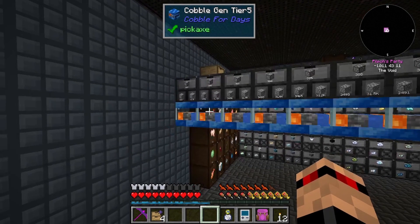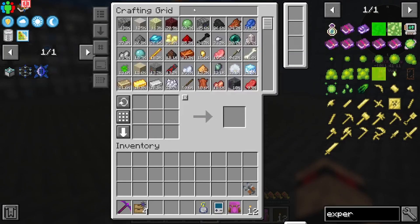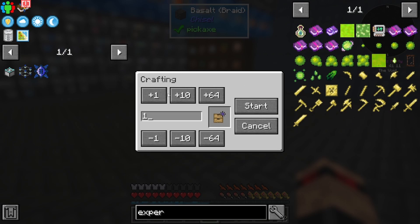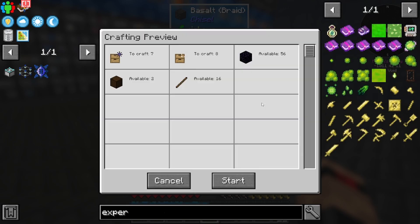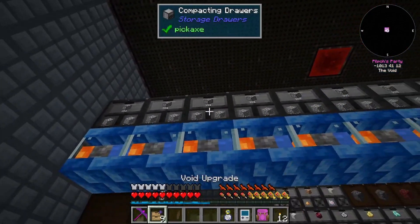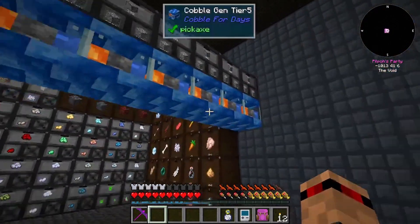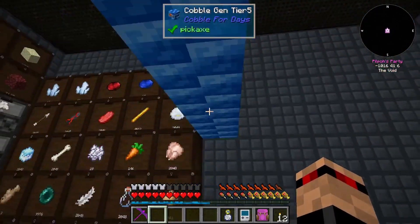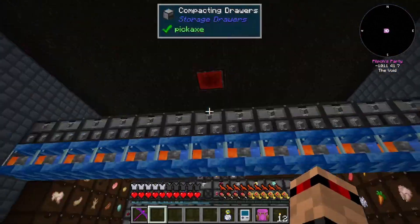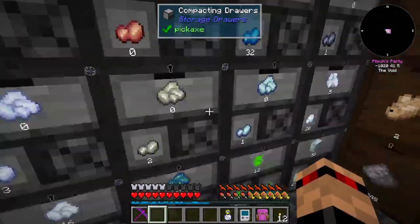I've got four void upgrades and need one, two, three, four, five, six, seven, eight, nine, ten, eleven - so I need seven overall because I already have four. Done. I quite like this being up here - the blue's a bit weird and I'll probably bang my head on it, but we'll be looking at it from this direction anyway.